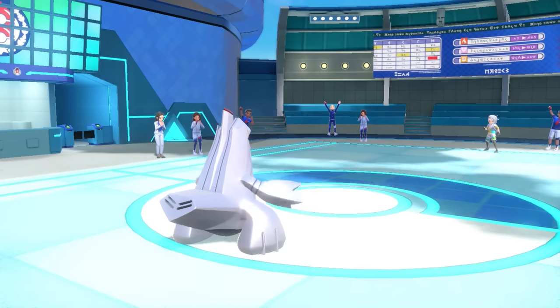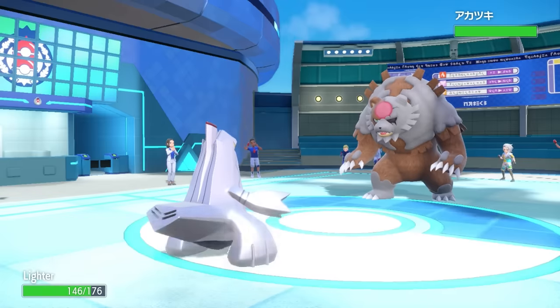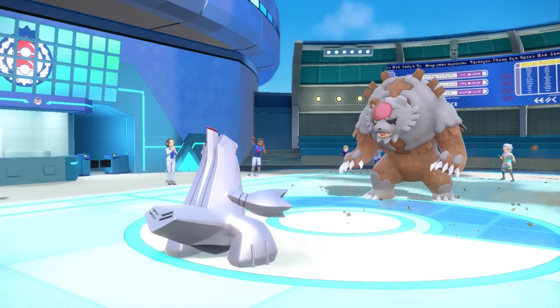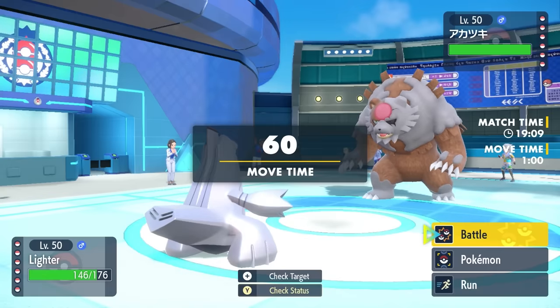They obviously end up switching out the Arcanine — it has no business staying in. This allows me a free opportunity to set up some Stealth Rock. They decide to switch into the Blood Moon Ursaluna, which is again one of the scariest threats right now. Literally nothing wants to deal with this thing.